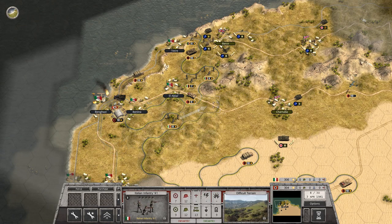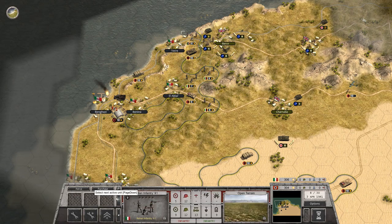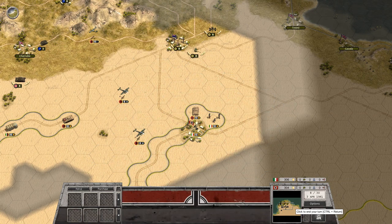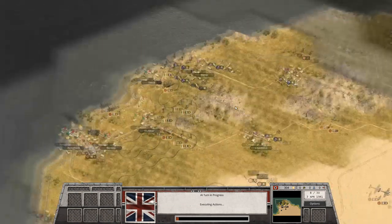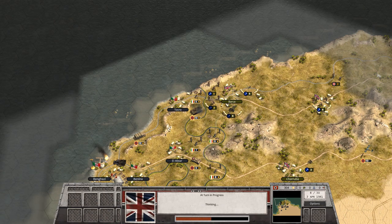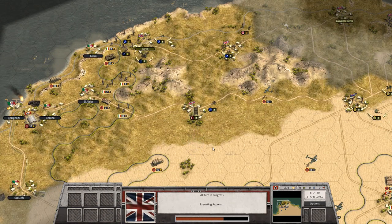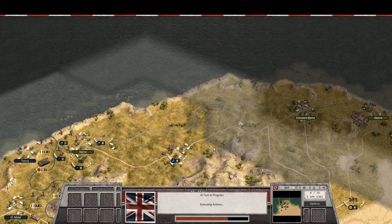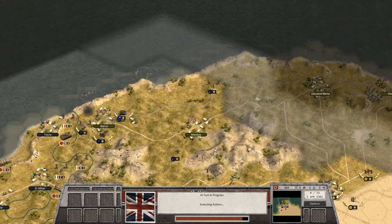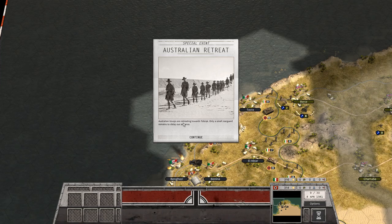Move all those guys up — get on that road. You guys are gonna stay and continue our campaign there. That's going about as well as I planned — you move into town which is good. They're pretty much retreating along that line. Australian troops are retreating towards Tobruk; only a small rear guard remains to delay the advance.